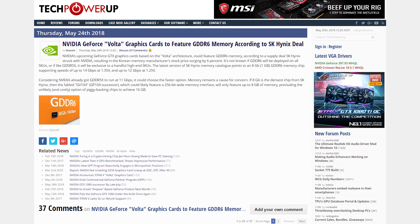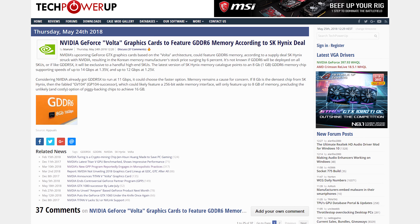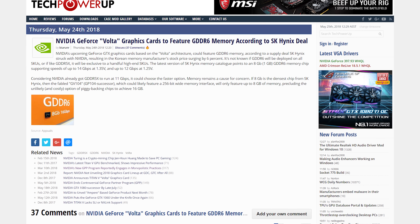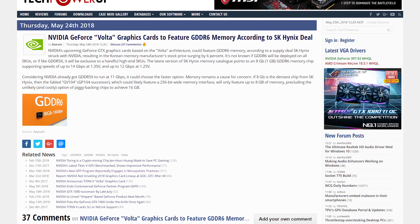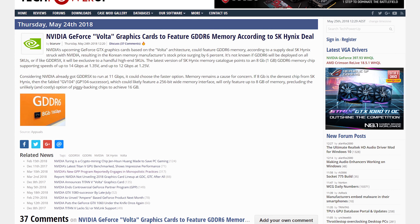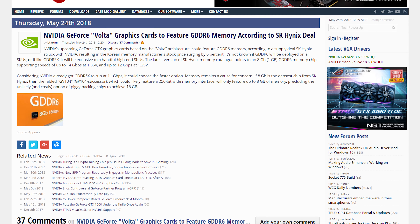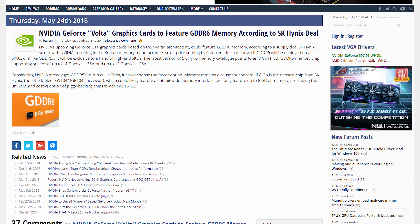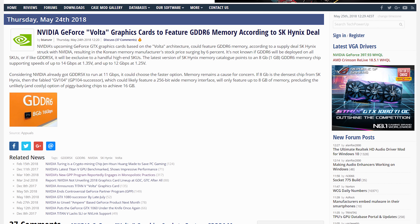Nvidia and SK Hynix have struck a deal to use GDDR6 memory on upcoming graphics products. It's not clear whether this memory will be ready in time for Nvidia's cards scheduled for release later this year, or whether it will be used across the product stack, but SK Hynix's stock did jump by 6% when the deal was announced. SK Hynix currently offers 8GB GDDR6 chips supporting 14 GB/s at 1.35V, or 12 GB/s at 1.25V. The top 14 GB/s option is a fair bit faster than current GDDR5X memory that tops out around 11 GB/s. We'll likely see GDDR6 appear first in high-end cards in place of GDDR5X and as an alternative to the extremely expensive HBM2.